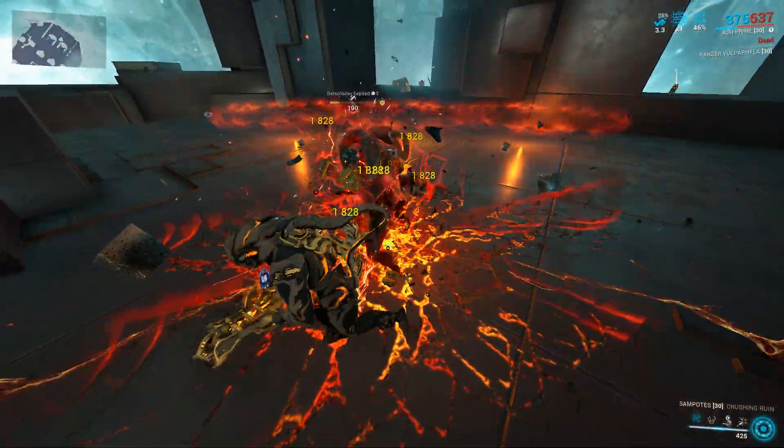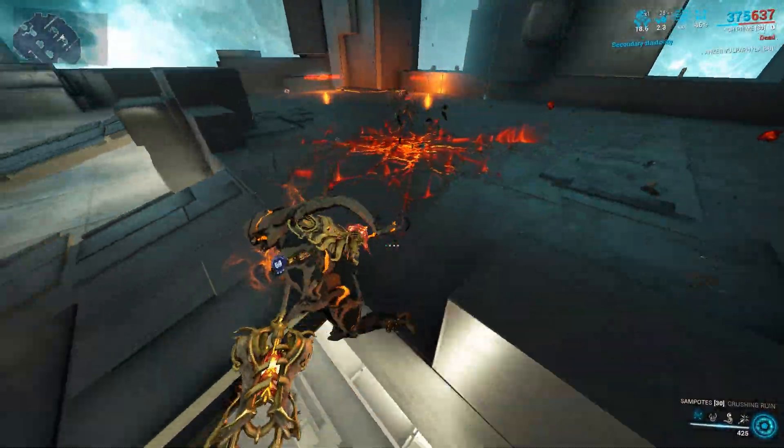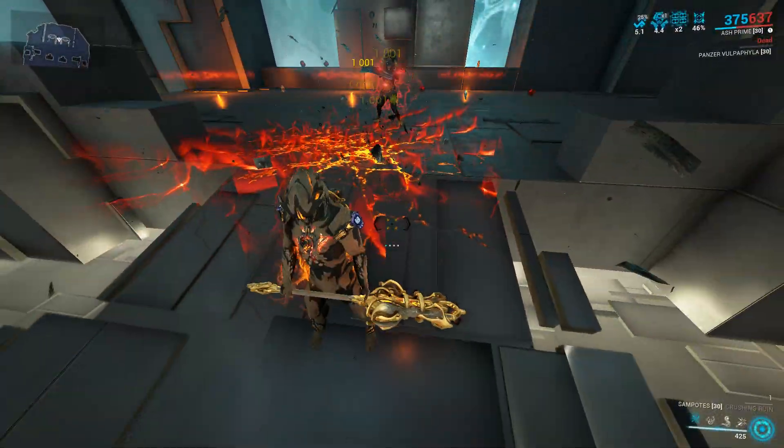There are two instances dealt by the slam attack: Slam Direct Damage, which benefits from a 3x multiplier on hammers, and Slam Radial Damage, which has damage falloff that diminishes with distance from the point of impact.